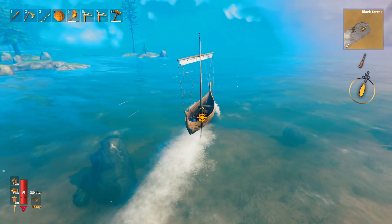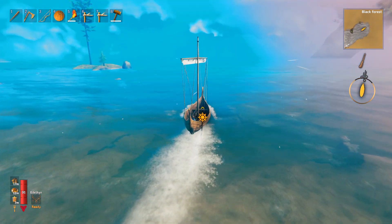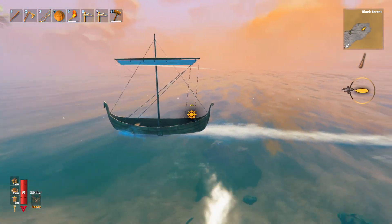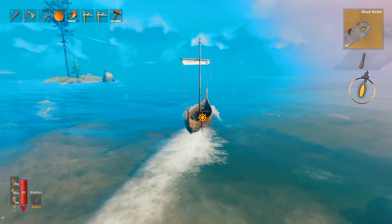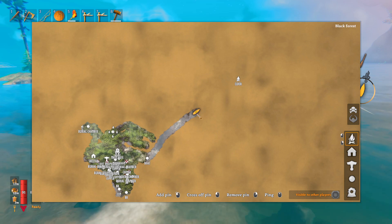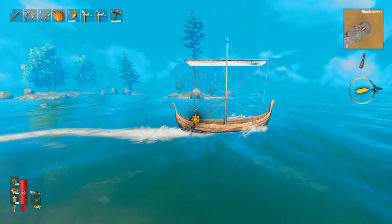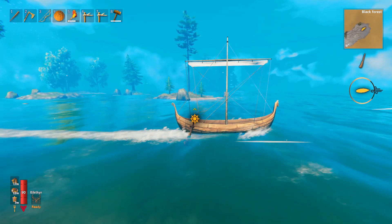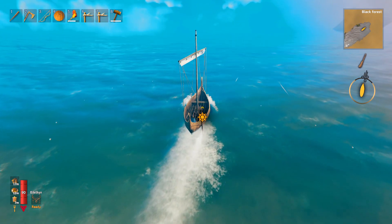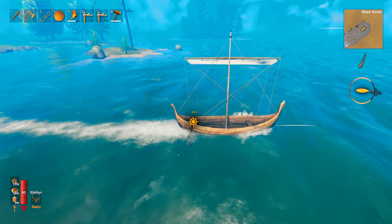We're still setting sail in the right direction. I need that tailwind — it would be really nice right about now. Wow, how far from home are we now? We're a good distance from home. I really want to go and check that out to see if it's an island or not, but I want to get to the elder location as well. I'm gonna have to make note to come back to that area.